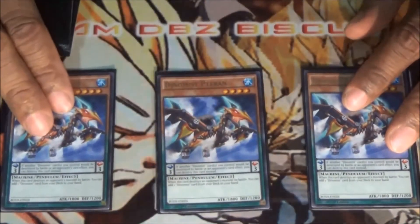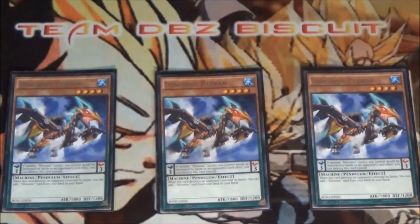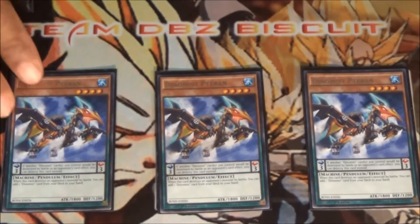We're running three Petiterion — Petiterion is just the all-around Stratos for the deck. After you've done some battle damage, you want to be able to get your Dinomist Charge going, search from there, and get some more searching going.